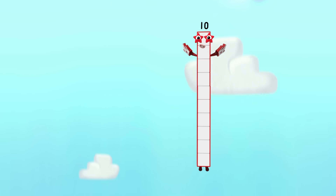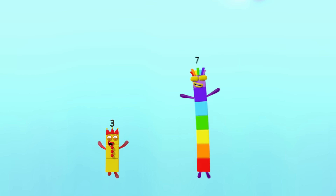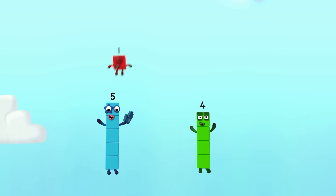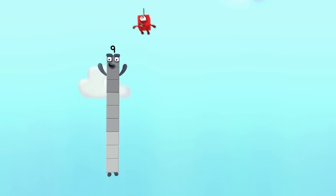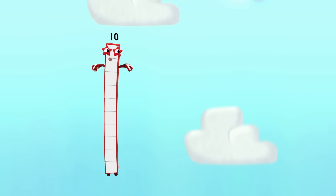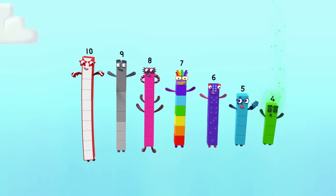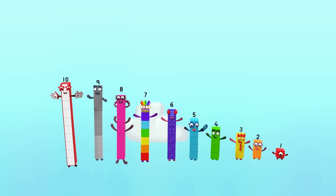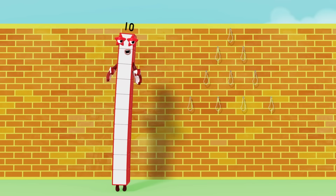Ten green bottles — safely on the floor, hiding in a box, flying through the air, lying on the ground, rolling down a hill, standing in a square, spinning in the sky, floating out to sea, swallowed by a whale. But if one green bottle should accidentally fall, become a dinosaur, wake a little bear, spin around, roll up a hill, flap its wings and fly, learn to water ski, grow a tickly tail — there'll be nine, eight, seven, six, five, four, three, two, one. No green bottles hanging on the wall.